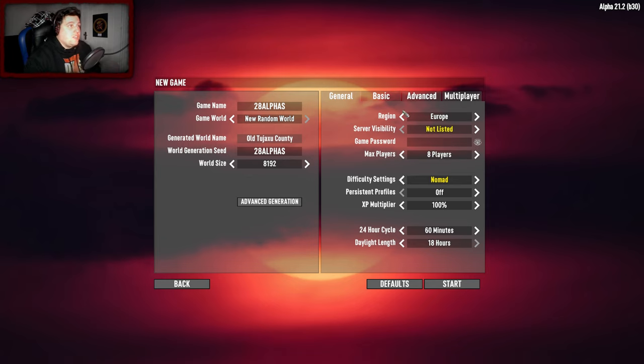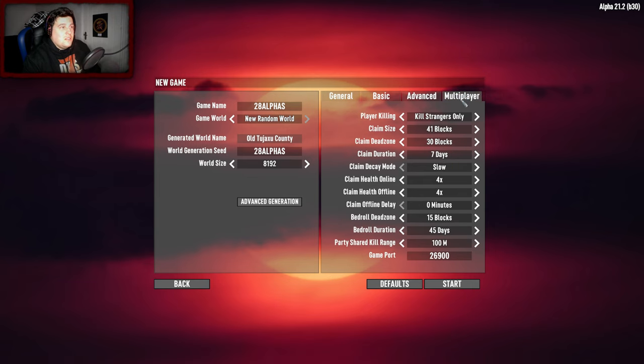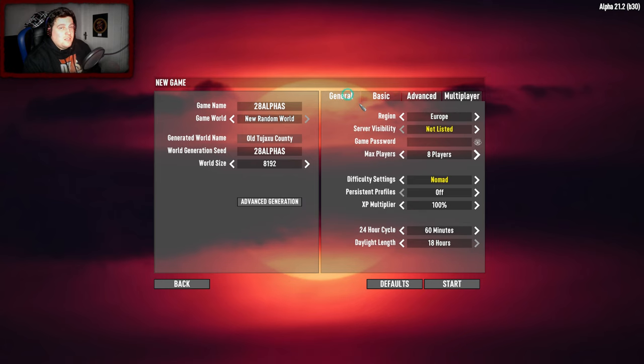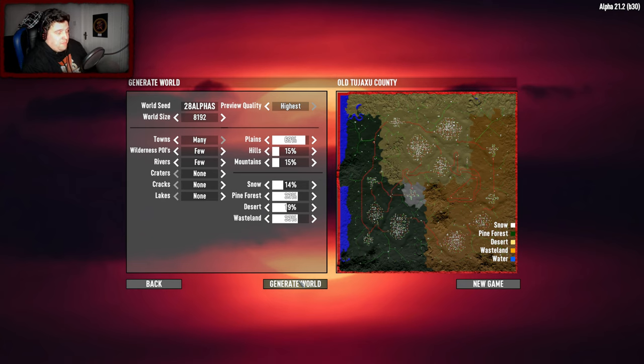It's come to my attention that I haven't really shown you guys the main menu of Seven Days - well, this isn't necessarily the Seven Days menu because it's an overhaul mod. You can see all the buildings are generating - that's pretty sick, that's so cool! Look how small the snow biome is - that's quite funny. We've got two really large towns slash cities within the pine forest.